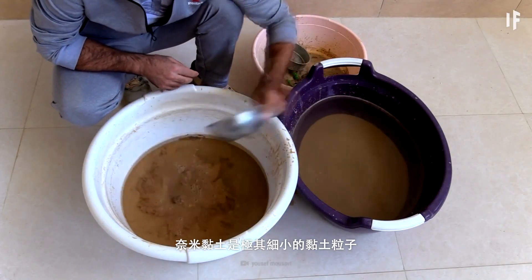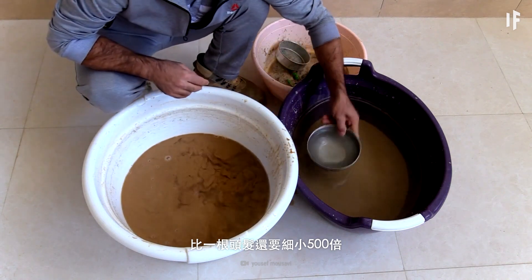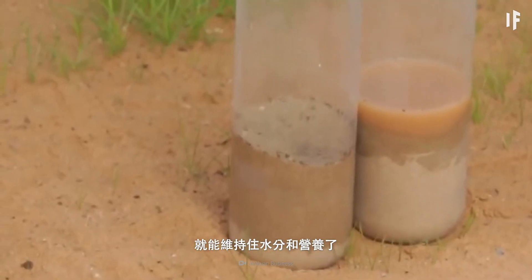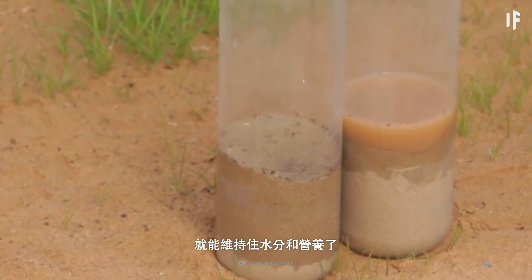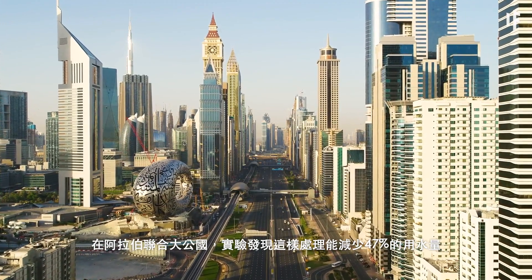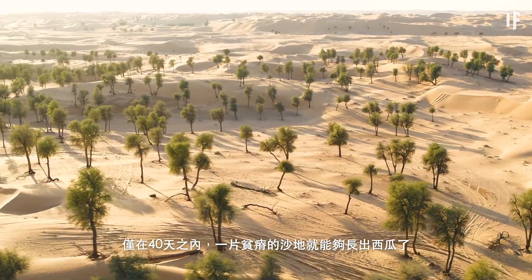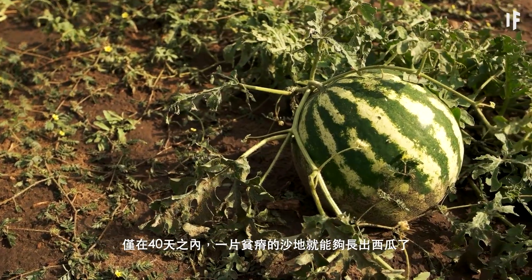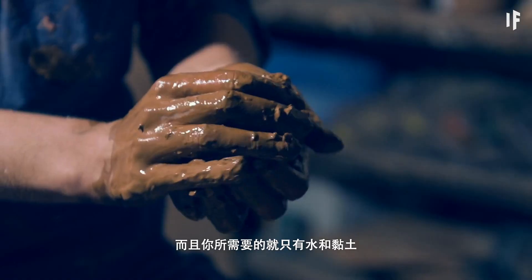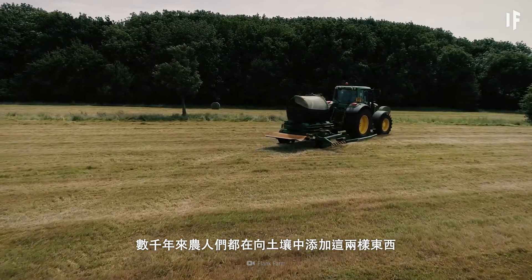Nanoclay is extremely tiny particles of clay, 500 times smaller than a single strand of hair. If a layer of this clay surrounded each particle of sand, it would allow water and nutrients to stick. In the United Arab Emirates, tests found that this process reduced water usage by 47%. In just 40 days, a barren plot of sand was able to grow watermelons. And the only two components you need are water and clay — two things that farmers have been adding to soil for thousands of years.